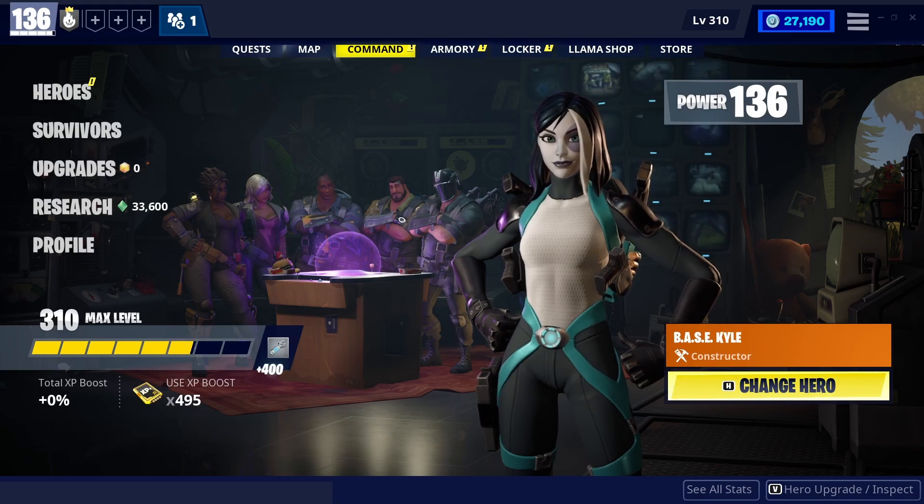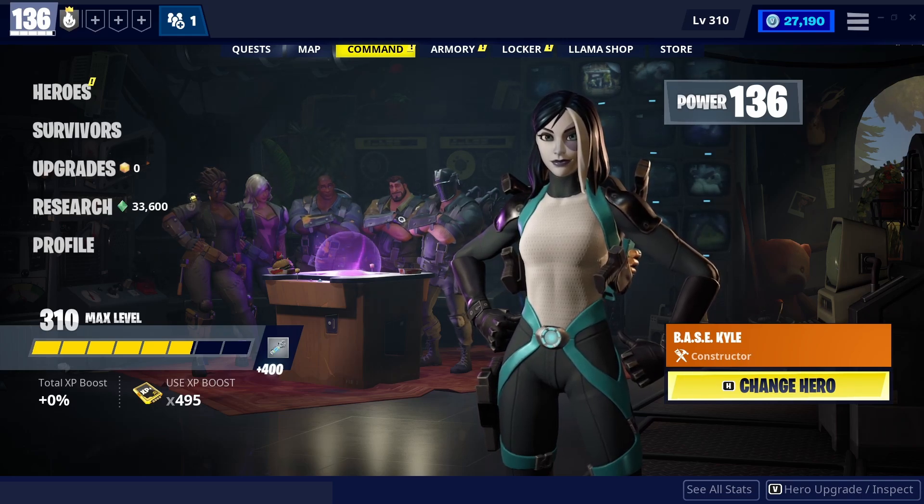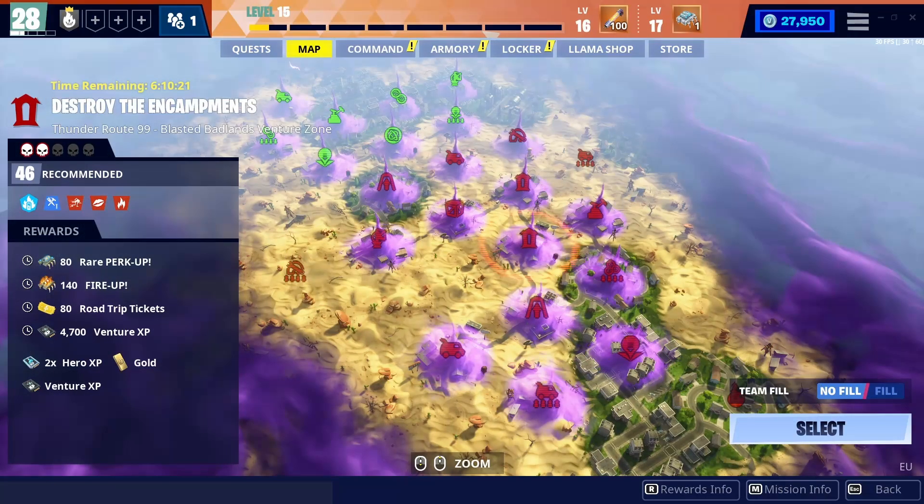Now let's talk about the rewards you can get from Ventures. The most valuable rewards from Ventures are the superchargers. A lot of end game players, me included, play Ventures just for superchargers, since they are the only way to increase your power level above 130 — by supercharging survivors, and to increase your traps, weapons, and heroes above level 130 as well.